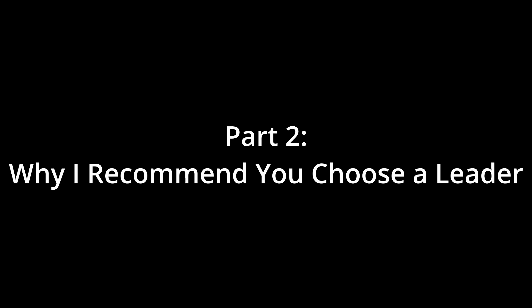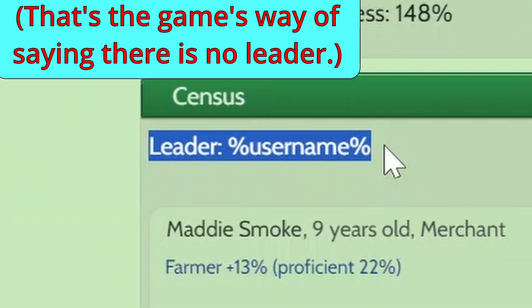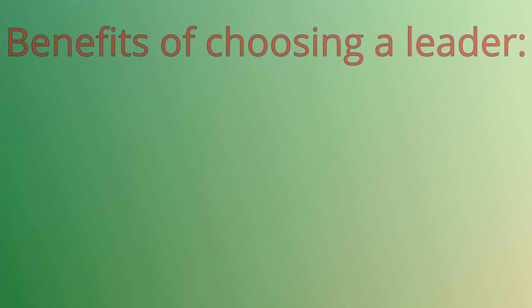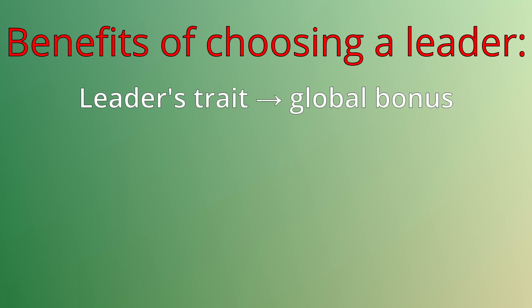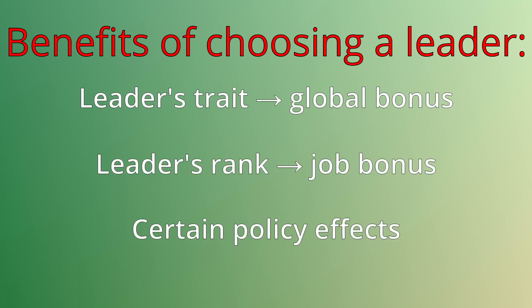Why I recommend you choose a leader. Up here it says the leader is you — you are a kitten in a cat in the forest. But if you assign a kitten to be the leader, they will have some special powers, and the leader also gets a bonus to how powerful they are at their job.